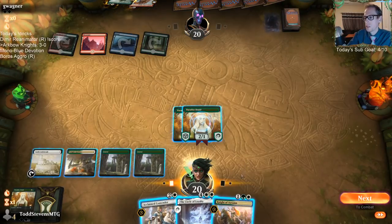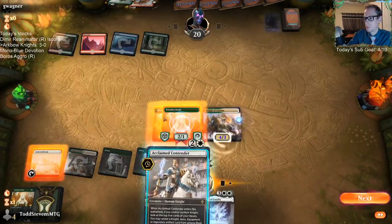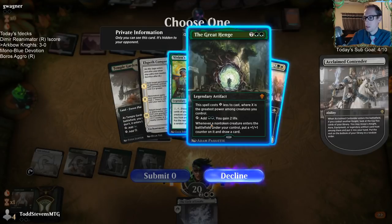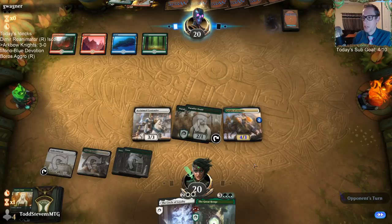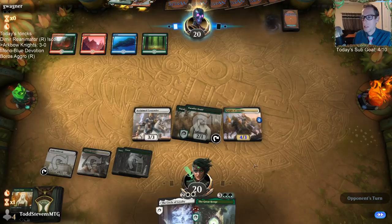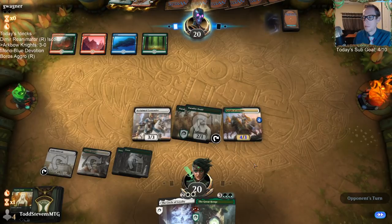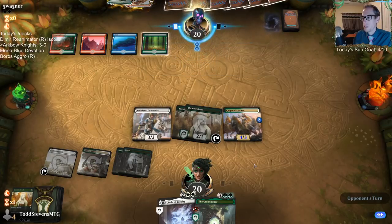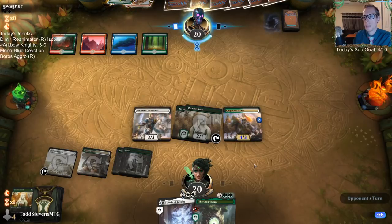This is Temur Adventures. I want to save Knight of Autumn because of how devastating that artifact is, but we need to play Knight of Autumn to have a knight in play for Acclaimed Contender's trigger. I think my mono-red opponent played that last game exactly how they should have. They don't attack with everything because I can make a creature with Castle Ardenvale, or maybe I have instant-speed removal. They played exactly right.